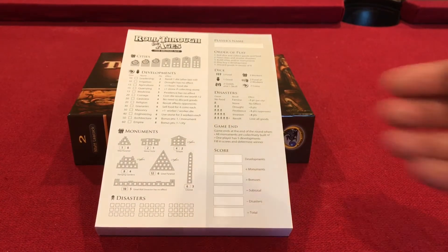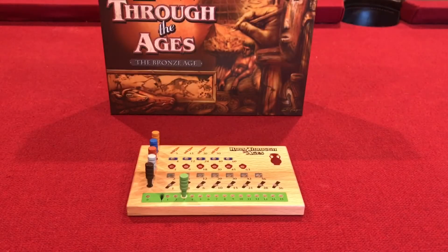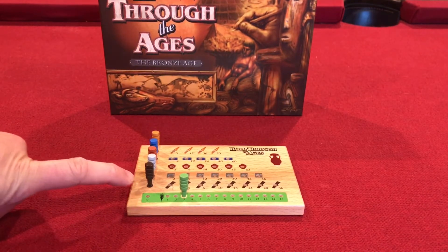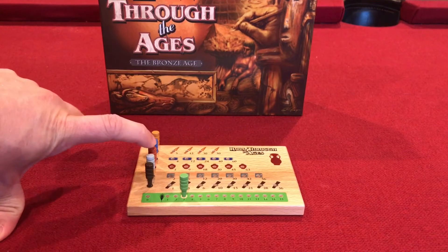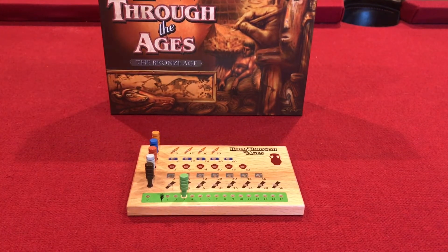At the end of the game you're going to add up your scores — whoever has the highest score has the best civilization and will win. You'll start with a player board which is a beautiful painted wooden board with holes drilled in it for pegs, and you have six pegs. The bottom green row represents food, the next dark brown row represents getting wood as goods, the gray is stone, the red is pottery, the blue is tapestries, and the top bronzish color is bronze — after all it is Roll Through the Ages: The Bronze Age.